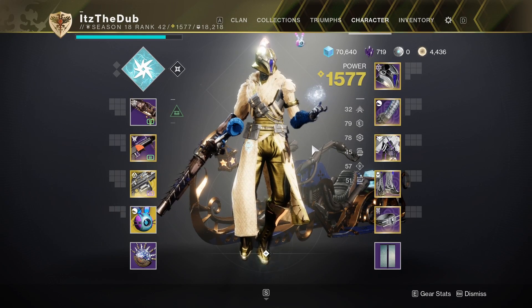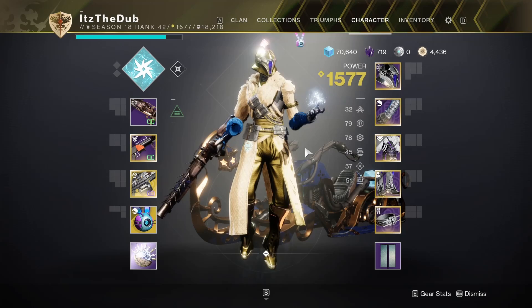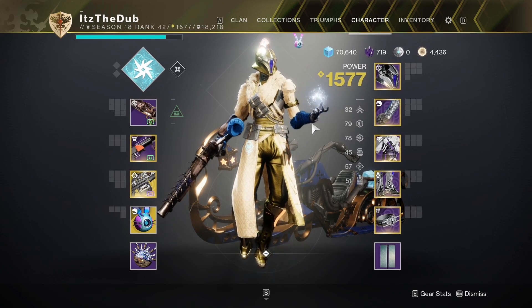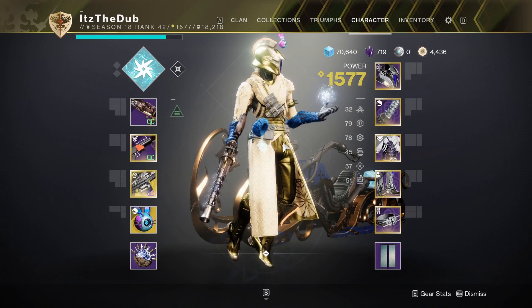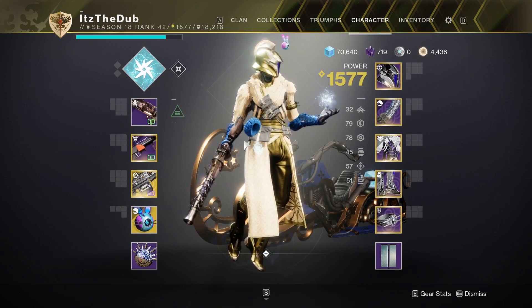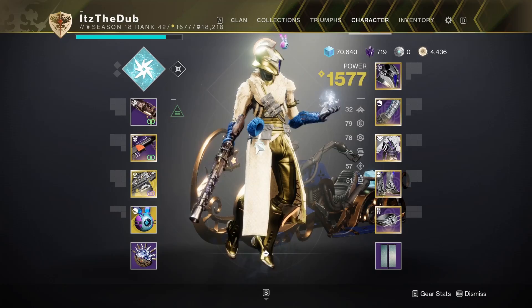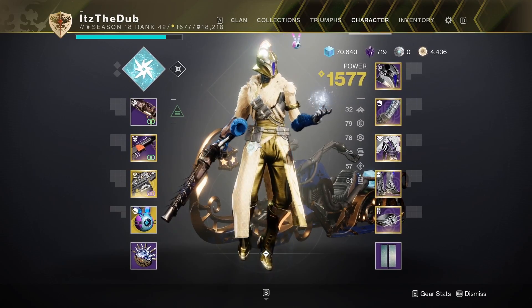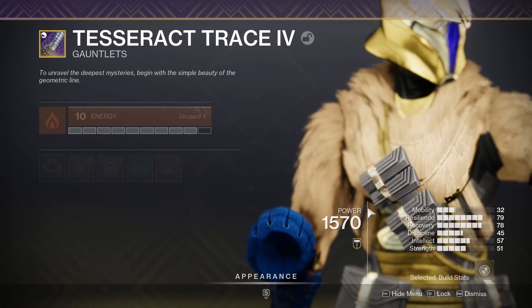I was sitting around bored, looking through my ornaments trying to find some good arms to wear, and I stumbled upon the Arms of Optimacy on my Warlock. All I can say is this thing is now floating around my character. I don't know what it is — if it's a pillow for my ghost, a hat — all I know is it follows you around wherever you go.